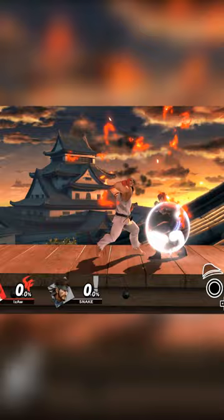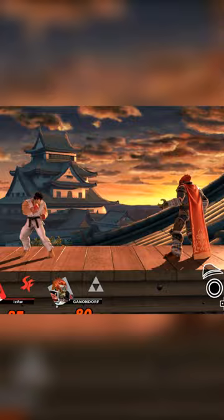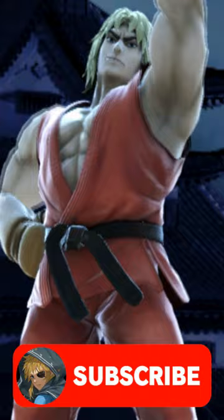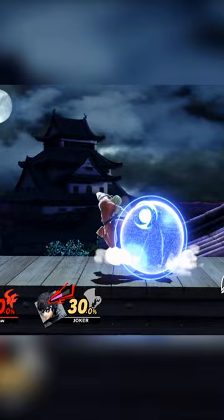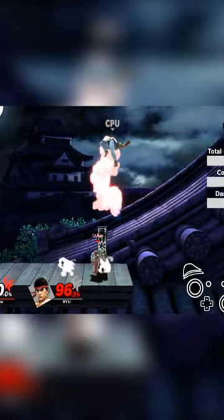Ryu will generally have simple and strong combos and will be all about stability, simplicity, and consistency. Ken doesn't have a Shakinetsu, and his projectiles are slower while dealing almost half the damage compared to Ryu's. Ken also has faster ground speed, better shield pressure, and a better combo game and mix-up game, which is why he excels at being more aggressive.